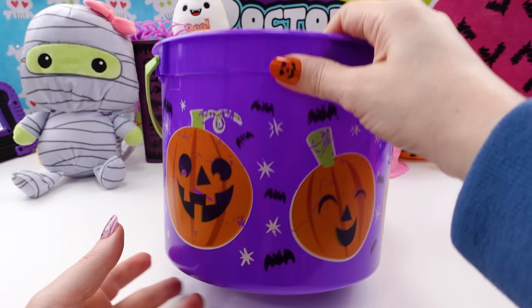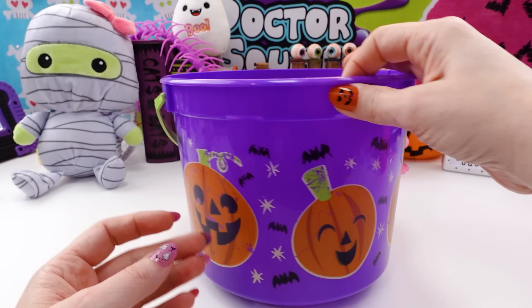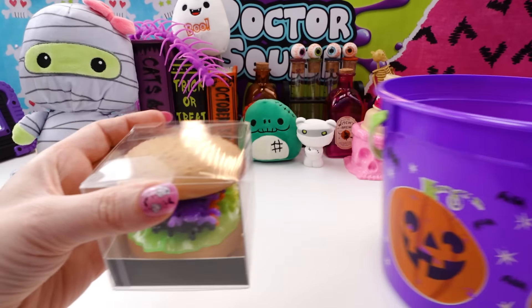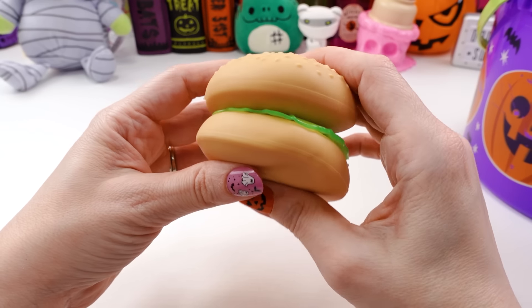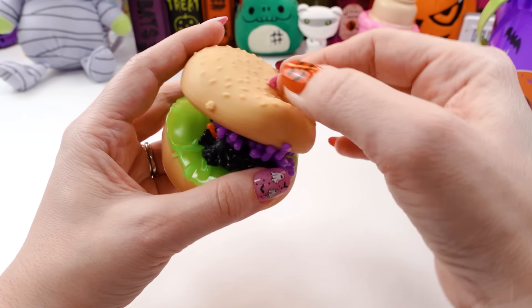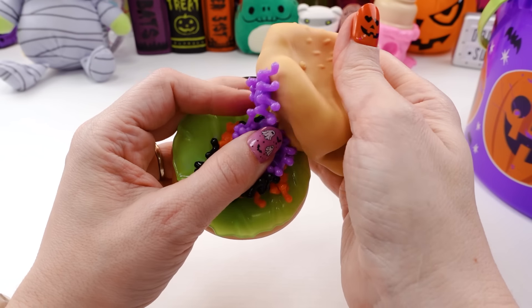First drop: we have the pumpkin boo bucket — the disc fell into the pumpkin slot. So I'm going to reach in and pick out something. What did I get? It's a hamburger — a Halloween hamburger! This is a squishy Halloween hamburger. I have a squishy bun and it sounds like it has sand inside. That's cool!